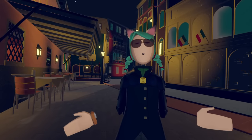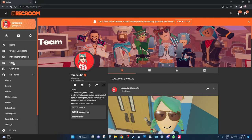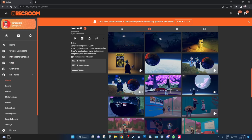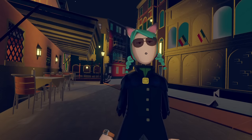Number 13: RecNet. Rec Room has a website — don't forget to check it out. Log in with your username and password from the game, and from there you can view all your photos, look up friends' profiles, buy gift cards, buy token bundles, view your favorite rooms, and more. I personally love using RecNet to save photos, explore new rooms, and look at contest-winning maps.